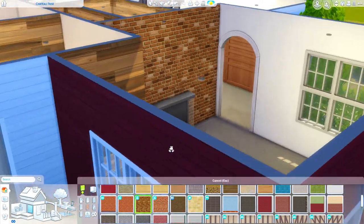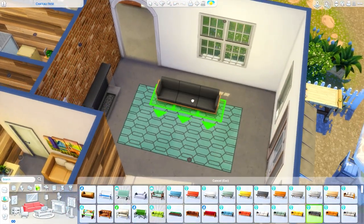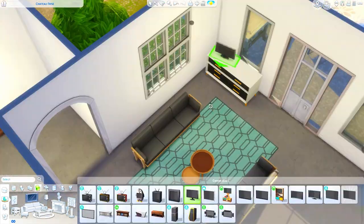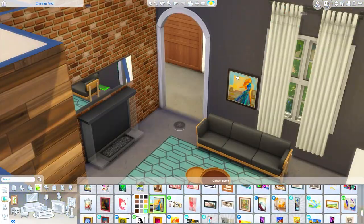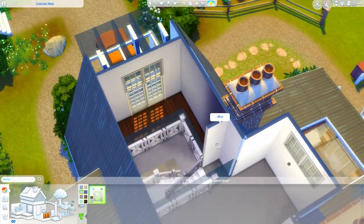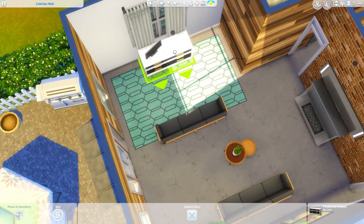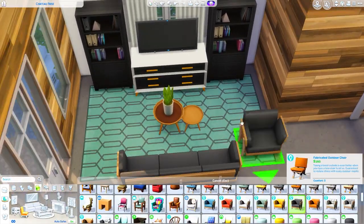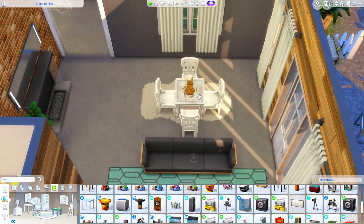Moving on into the living room, which is through that little hallway on the other side. I mix around the layout in here so many times - where I'm placing the couches isn't where they end up. These couches are from Eco Lifestyle, and those little staggered coffee tables are from Tiny Living. I love that pack - such a good pack. Upstairs I realized I needed a lofted upstairs but had a door you couldn't access, so I fixed that to access the front balcony space.